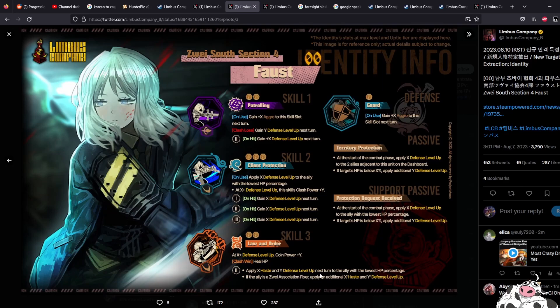Apply X haste and Y defense level up next turn to the ally with the lowest HP. If the ally is a Zwai fixer, apply an additional haste and defense level up. This is the first time we see a Zwai association fixer. On guard, you gain aggro to this skill slot next turn. At the start of the combat phase, apply defense level up to the two allies adjacent to this unit on the dashboard. If the target's HP is below X percent, apply additional. So as you can see, this character is a tank — skill 1 and guard are your tanking abilities to pull moves to you, and the other moves build up defense level, apply defense levels to allies, clash, and heal HP.